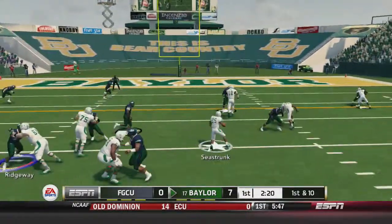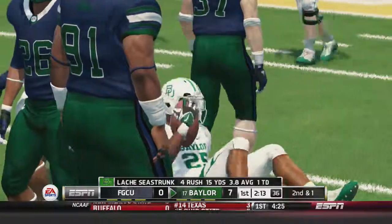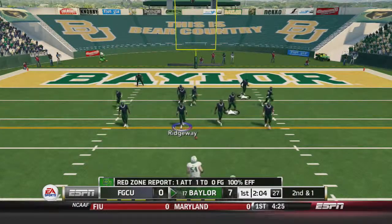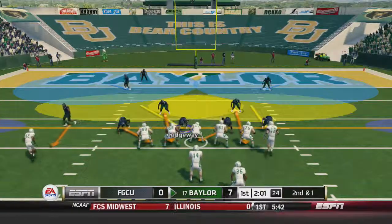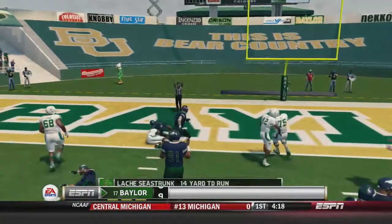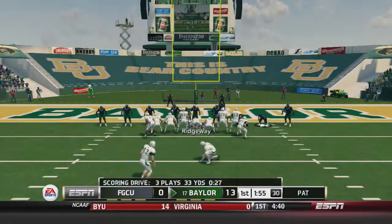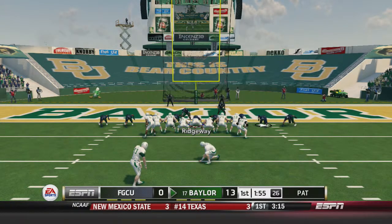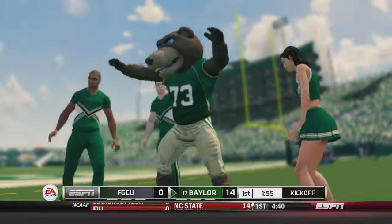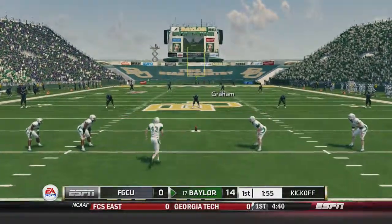About five years ago you would have never thought someone would say that. Seastrunk takes it for a gain of nine and Baylor's got it second and one at the 14 of Florida Gulf Coast. This is not going to be a pretty game. Petty gives to Seastrunk, he's into the end zone from 14 yards out. The kick is up and good, and Baylor leads 14 to zero, just like four minutes into the game.